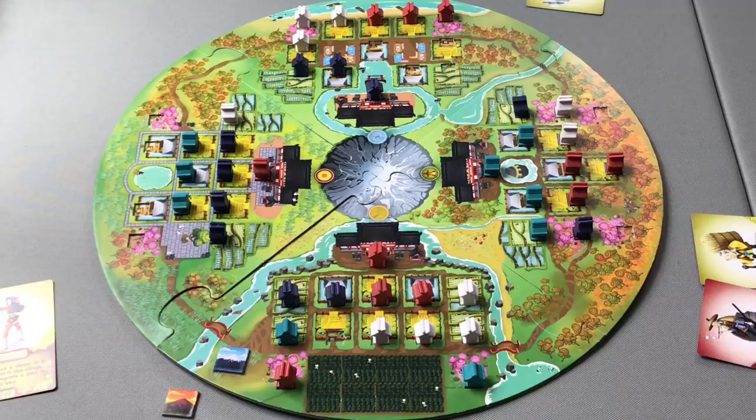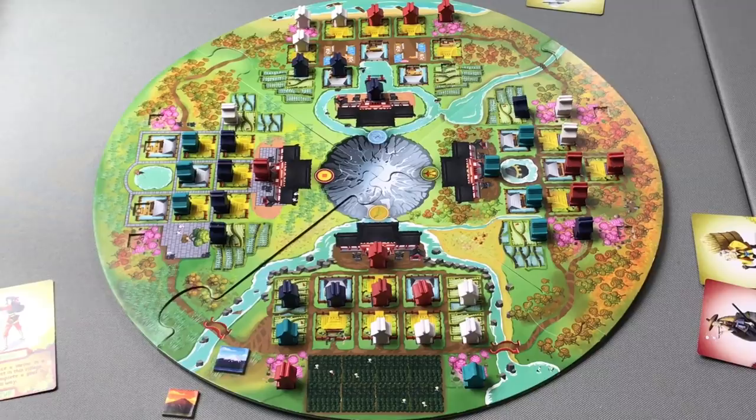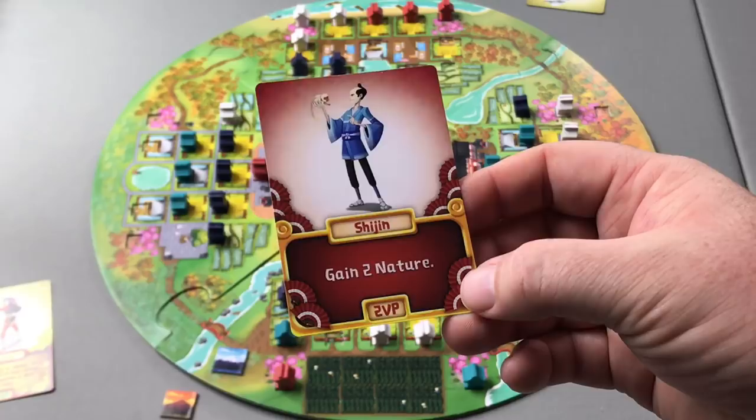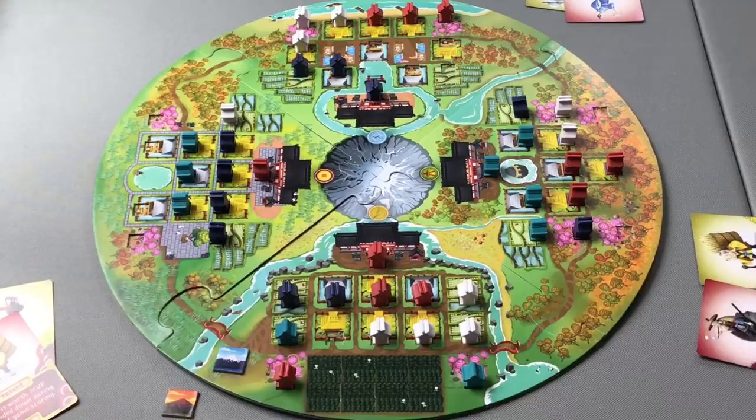Cards pass to the next player. Gensui and Shisei are tied with one shrine each, but Gensui is in the temple, so he gets first pick and chooses the Shijin — granting him two nature and worth two victory points at the end of the game. The remaining peasant from the wealthy village gets passed to Shisei and added to her player area for endgame scoring.